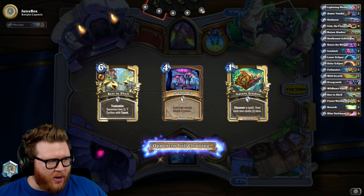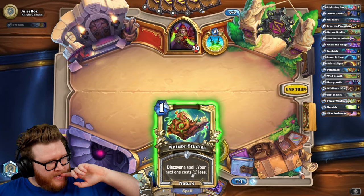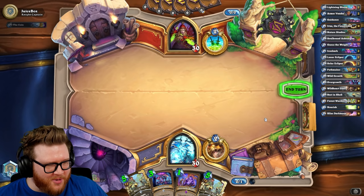It turns out mana is really good. How did we start the comeback? Best in Shell! It's like the new better Spreading Plague — Solar Best in Shell is very good, it's turning out. Perhaps to no one's surprise. I'm starting to think Best in Shell is better than Cenarion Ward — it's so good.